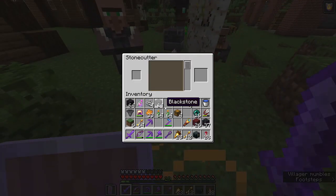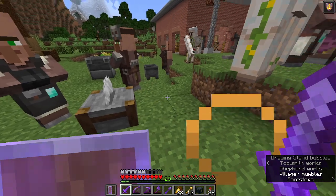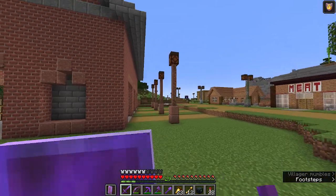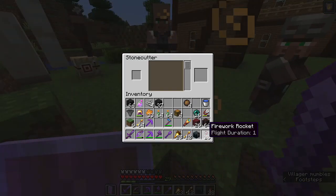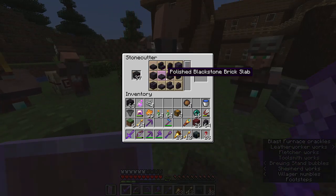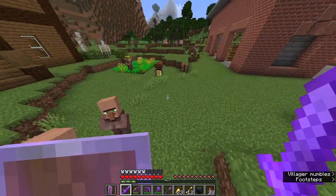We're here at the stonecutter so we can see what blackstone combinations look like. There's a lot of options here. We're gonna make traffic signals because this is more of a modern town over here. I want to have traffic signals at the intersections. I think the blackstone walls will look nice. I want to make a smooth black — polished blackstone — that looks close enough. I'll take polished blackstone.